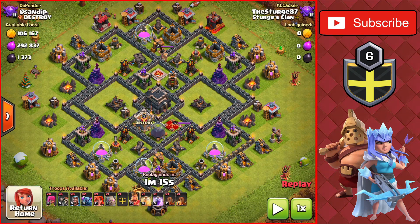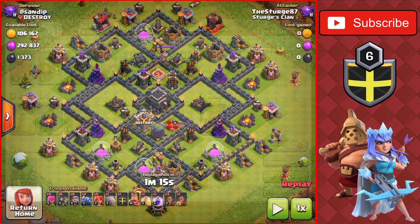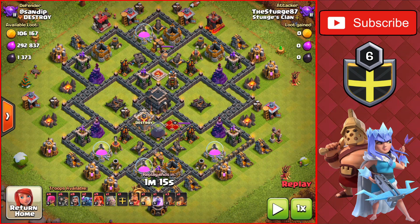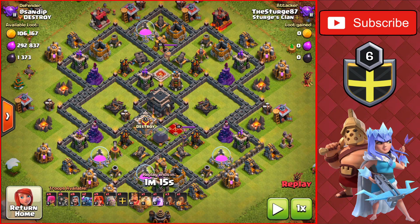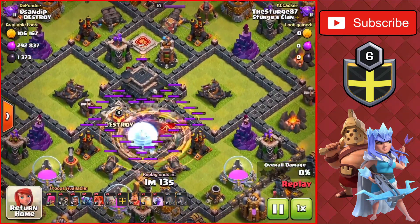The third and final attack strategy of the video here is the GoVaPe. You can use this attack strategy from the start of your push all the way up to the end of your push, making it to whatever goal it is — whether it's Champion League, Titan League, or even Legend League. We are attacking a Town Hall 9 as a Town Hall 8, so make sure you are trying to go for at least the two-star, and we'll start off the raid dropping the Earthquake Spells, making sure that we have a way over to the Town Hall compartment here.